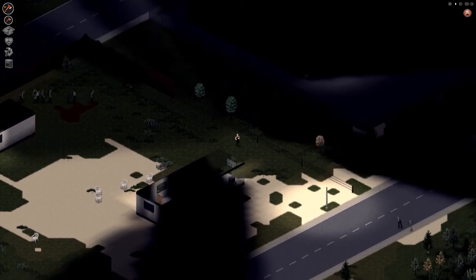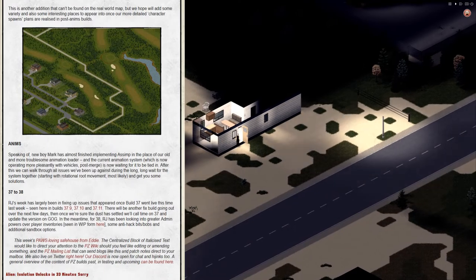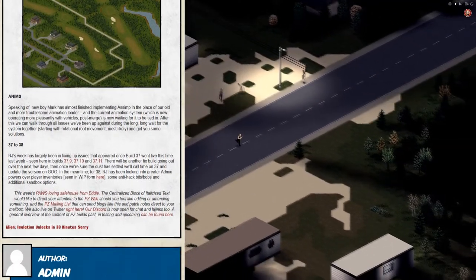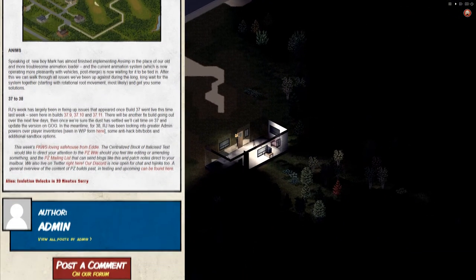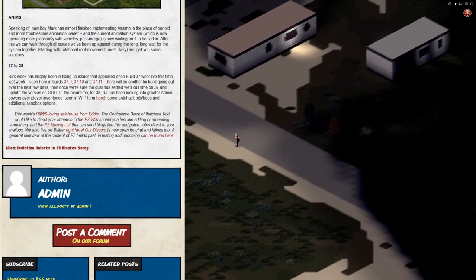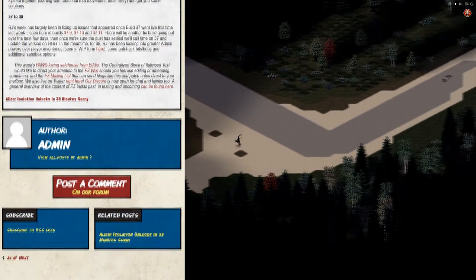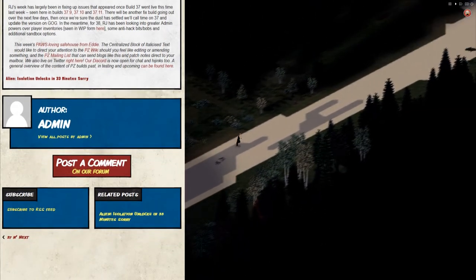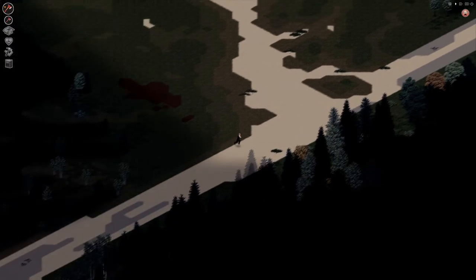Mark, the new animation guy, has almost completed implementing the new animation loader, which is expected to improve vehicle stability a lot. It also moves us one step closer to the big future update we're all waiting for — NPCs. Any progress on animations is always great because it's one more thing for modders to use, and I'm curious how the rotational movement system is going to work, both visually and in terms of gameplay.